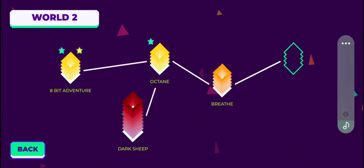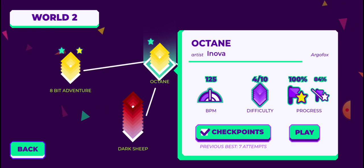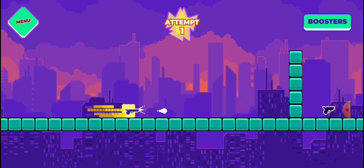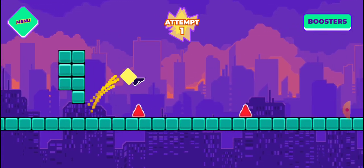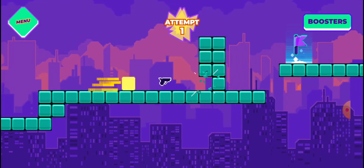Hey guys, today we're going to be playing Octane, which is the second level in the second world in Impossible Game 2. We're going to be doing a practice run and then playing it in normal mode. This introduces a gun which basically shoots obstacles out of the way.